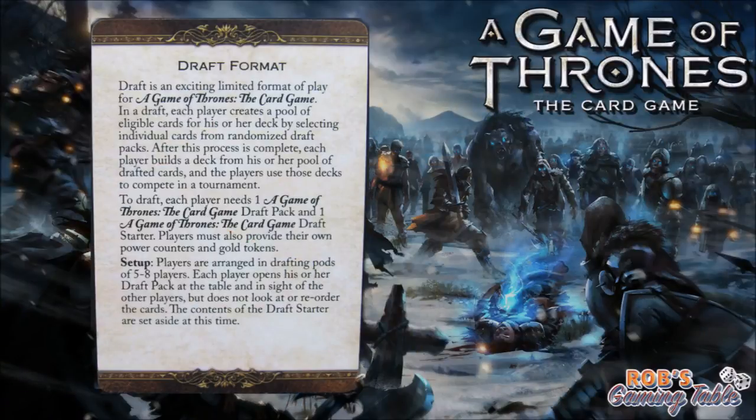You should be able to see on screen the draft format rules, which come in the starter pack on little cards. The draft format: draft is an exciting limited format for Game of Thrones: The Card Game. In a draft, each player creates a pool of eligible cards by selecting individual cards from randomized draft packs. After this process, each player builds a deck from their drafted cards and uses those decks to compete in a tournament.